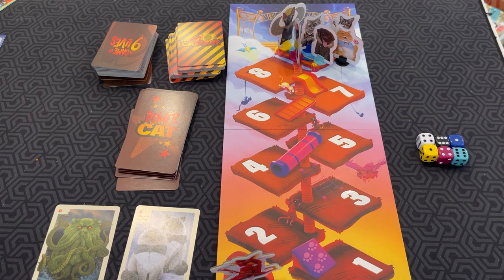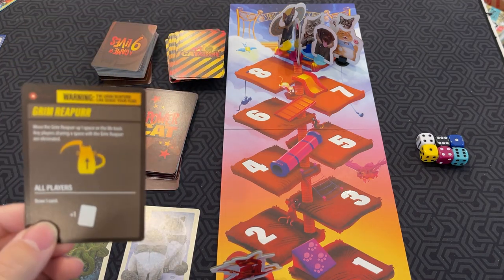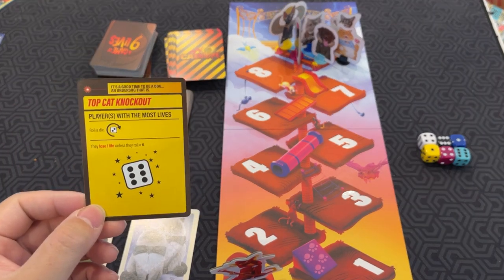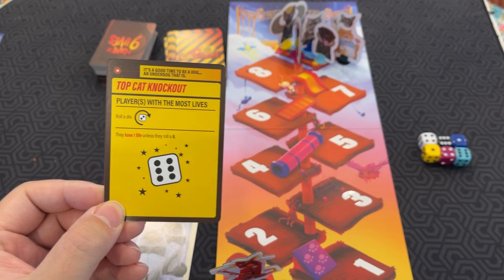Once you are done playing cards, you draw three into your hand. Then you reveal the top card of the Catastrophe deck, and everyone follows the directions. Here's an example — Top Cat Knockout: players with the most lives have to roll a die, and they lose one life unless they roll a six.